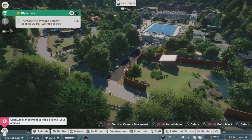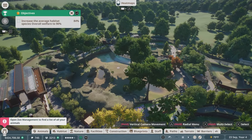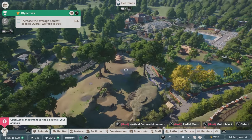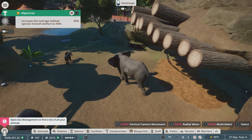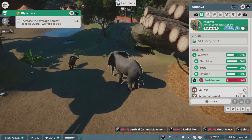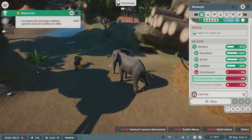We're trying to get our average habitat species welfare to 90%. Currently sitting at 84%, and I believe we left off looking at the elephants. They're right over here and they need enrichment, so we'll start with that. Let's try to get their enrichment up — it's currently at 9%. They need some toys; they want both food enrichment and toy enrichment.